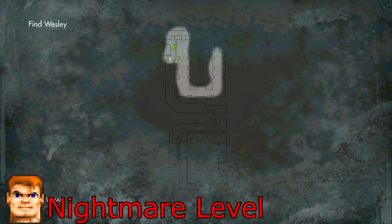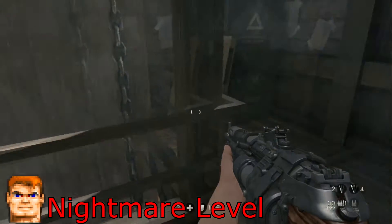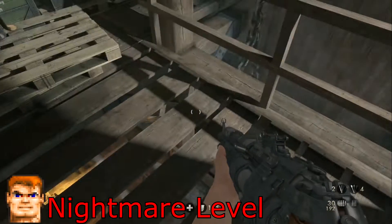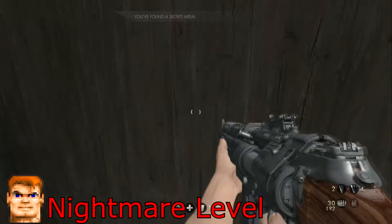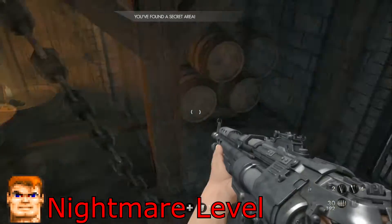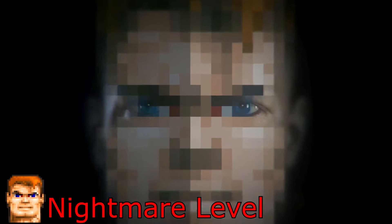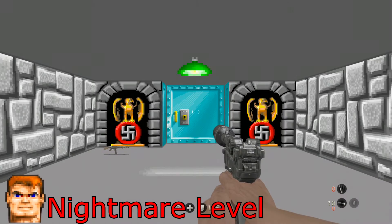For the nightmare level, once you make it to this point on the map — which is just past the dining room — pop this open and go through. You're supposed to bust your way through that wall to continue on, but before you do that, hop over the railing to find your secret area. Within that secret area will be the bed for the nightmare level.